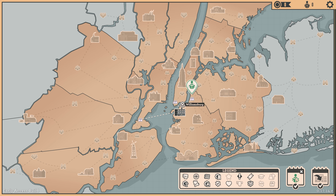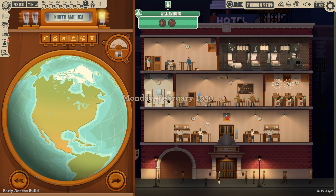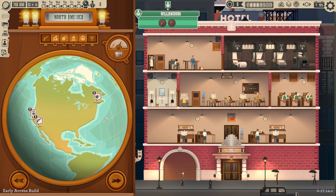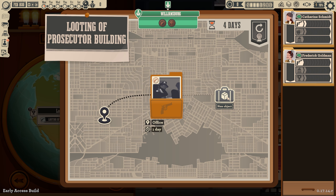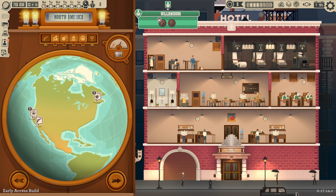We go back to our newspaper and make sure to pause the game straight away. We open up our globe. Because Williamsburg wants crime and sports, we can go ahead and prioritize crime stories and sports stories so they come in before everything else. With four reporters and three telegraphers we shouldn't have too much trouble getting all eight stories done — we only need six to fill the paper, so we can skip some if needed.